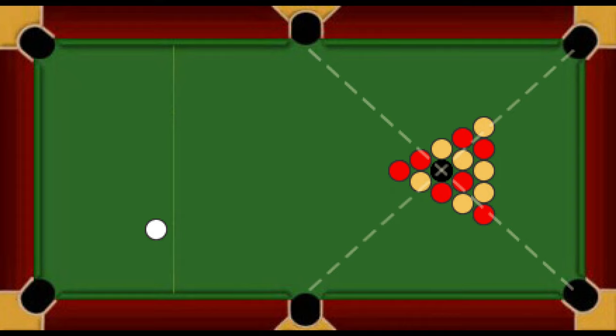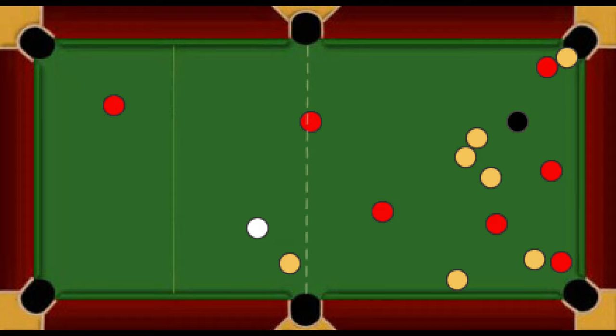2. Legal and Illegal Breaks. To achieve a legal break, at least two object balls — red, yellow, or black — must cross an imaginary line joining the middle pockets. Alternatively, at least one ball must be potted. If no balls are potted and two object balls do not pass over this line, then this is a standard foul and the oncoming player is awarded one free shot and one visit. The cue ball may then be played from where it lies or from balk. Alternatively, the oncoming player may request a re-rack.